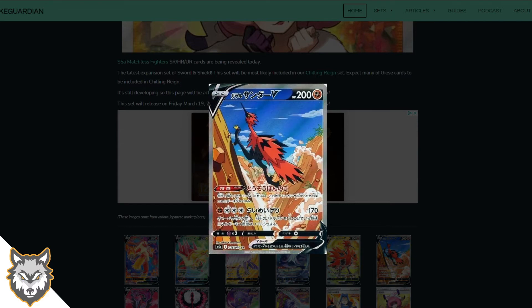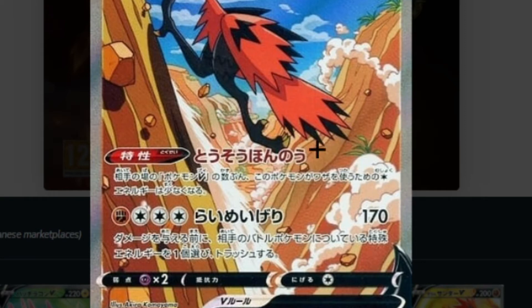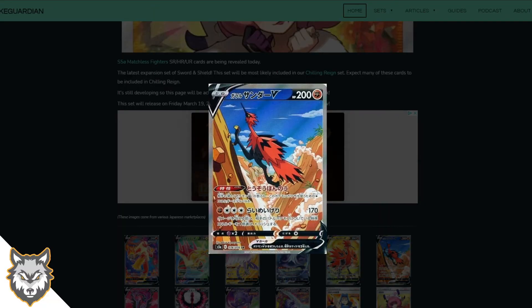The alternate art for Zapdos shows it literally climbing up a cliff — the pace on this guy is mad. You can even see smoke, he's obviously just ran all the way up. They need to release the shinies for the Galarian birds in Sword and Shield because they're great shinies going to waste — do some kind of cool event. This card is so cool; love the alternate arts, though they are so expensive.